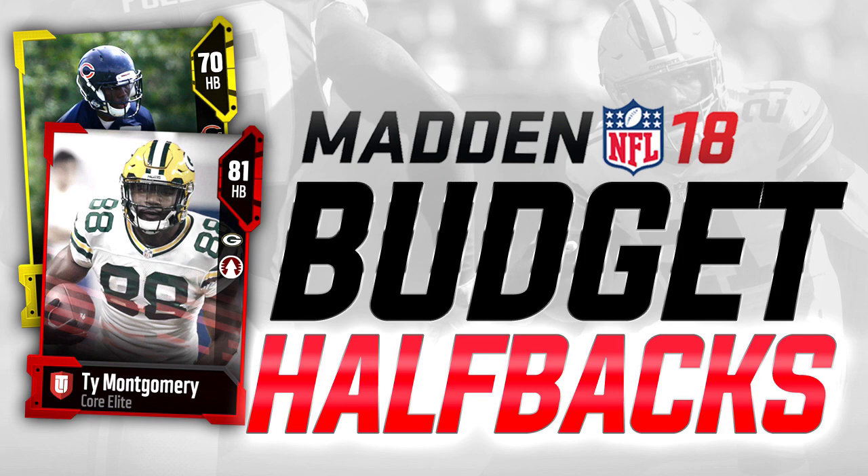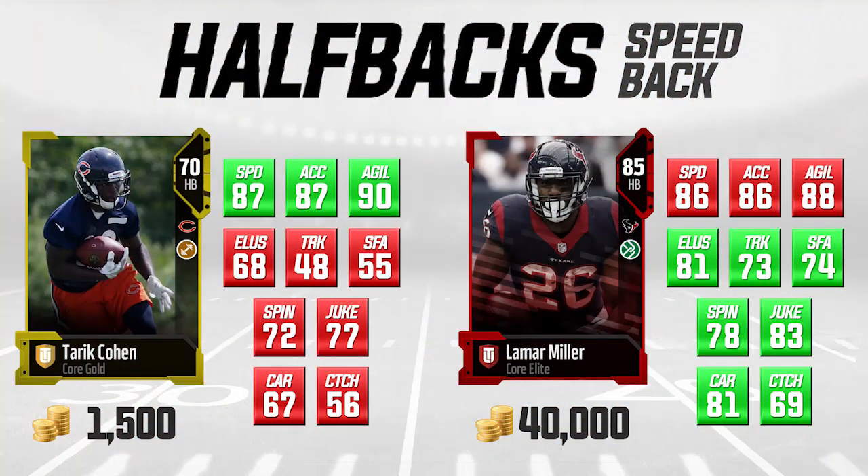Let's get into it. The first set of halfbacks: on the right side of your screen is the more expensive player, and the left side is the cheaper player. We're doing a comparison — not necessarily saying the guy on the left is better, but it gives you a reference point for what you'd get spending more on an elite running back versus spending substantially less on a lower overall player.